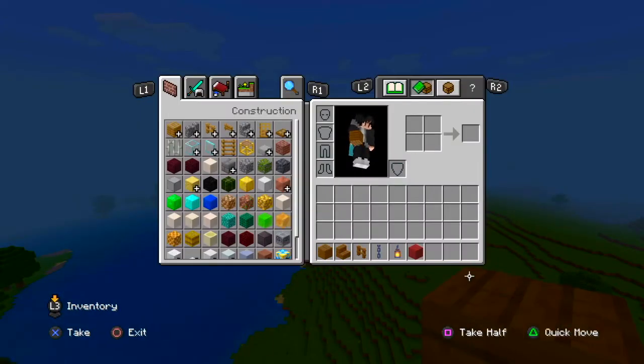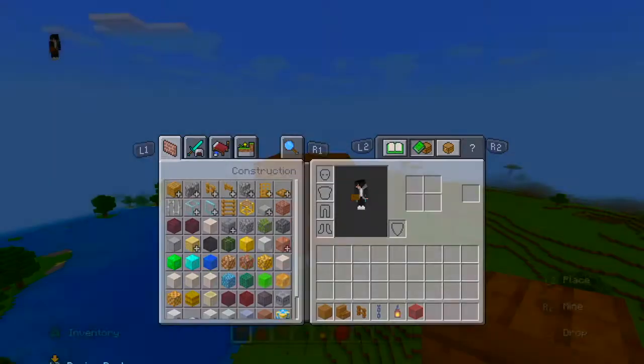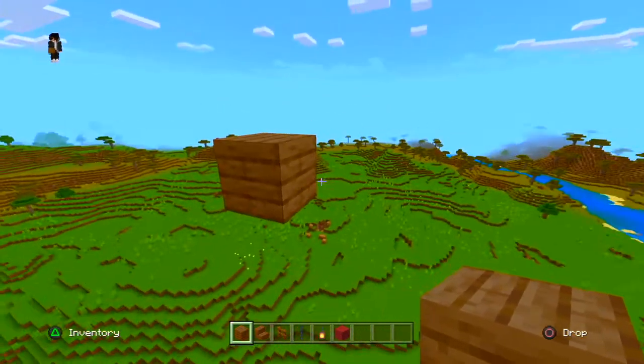Alright, everything you need for this build is inside my inventory. You're gonna need spruce blocks, spruce stairs, spruce fence, chains, a lantern, and a wall of your choice. Of course, you need to be in the air to start.